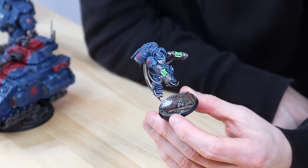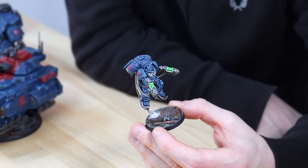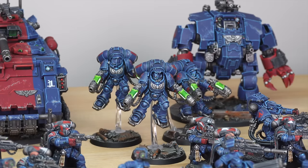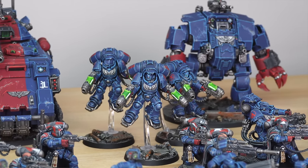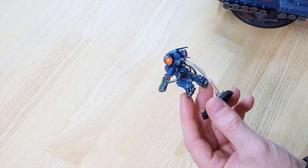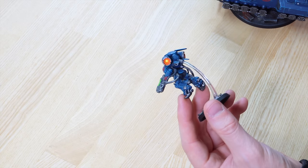Just to talk about the basing across the force — we've got this industrial world basing with lots of rust and pipework. I really like the use of warm brown against that cold grey tone on the bases. One thing I really love is this really hot orange-to-yellow thruster effect that Morgan's done on the miniatures.